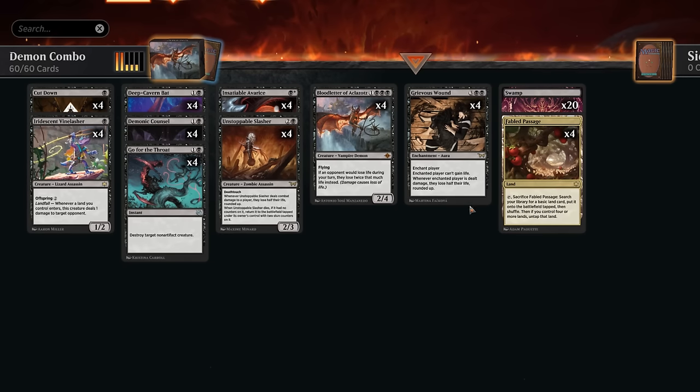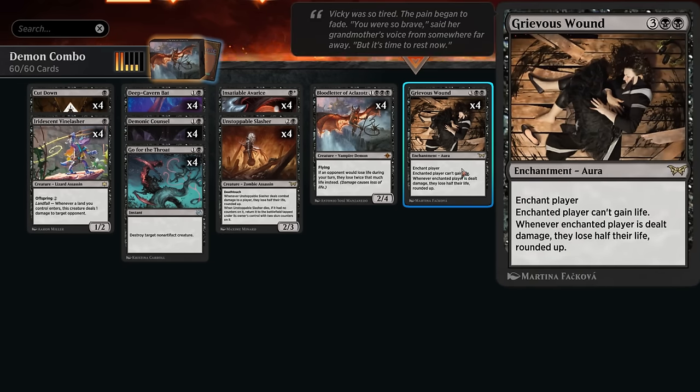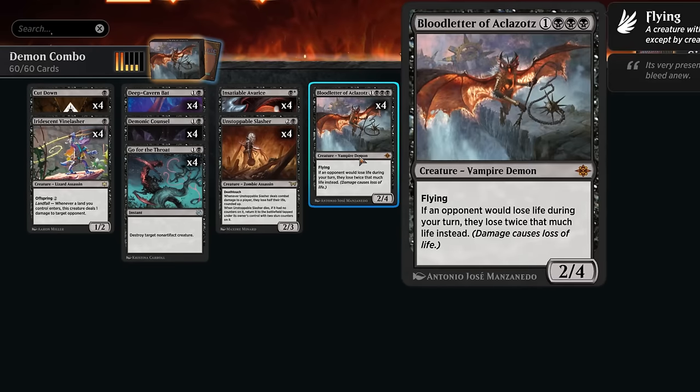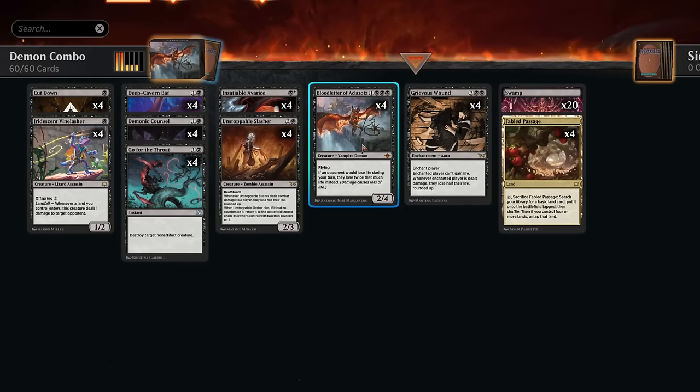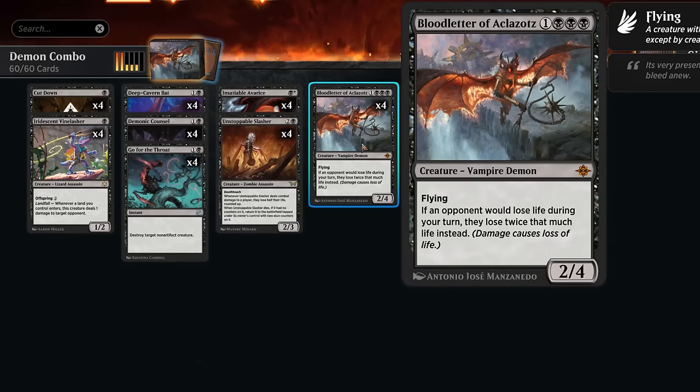We also get to play with Grievous Wound, which enchants the opponent so they cannot gain life, and whenever they are dealt damage they lose half their life rounded up. So if we have both Grievous Wound and Bloodletter in play and hit the opponent for just one damage, we get to halve the opponent's life total and then double that damage with Bloodletter to instantly win the game no matter what life total they have.